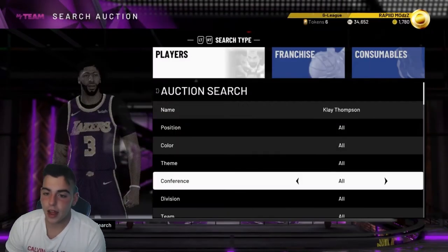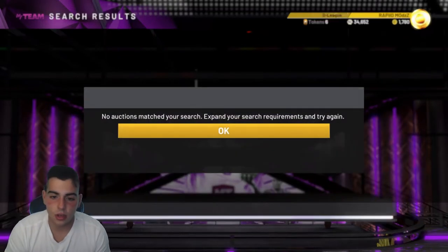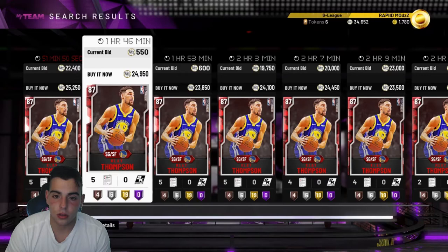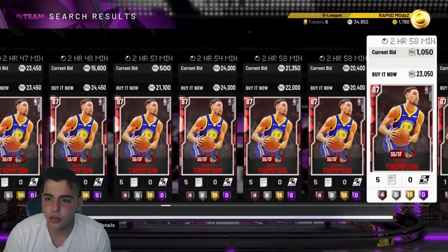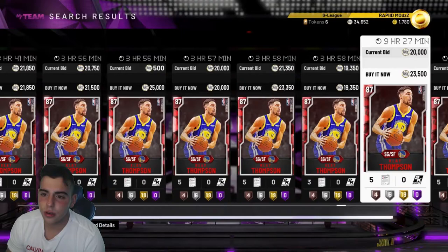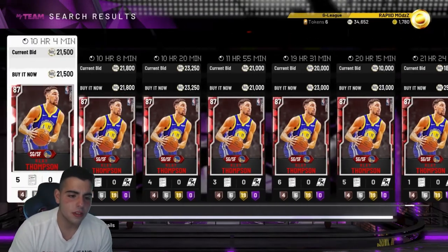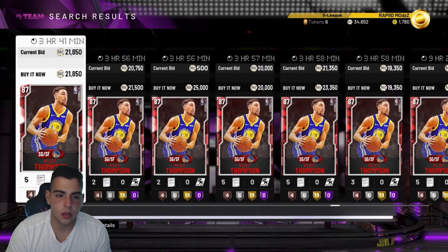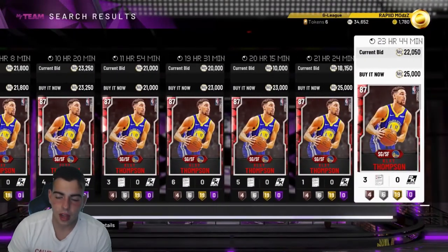Another card you could snipe is Klay Thompson — I have sniped him once. The auction is still broken, which is ridiculous. I'm pretty sure I sniped him for about $16,000 and he's around $19,000 to $20,000. He has literally six postings in the last 10 minutes, so he's pretty active. I would recommend trying to snipe him. It's so annoying how you can't scroll through the auction — I don't know how they can't fix it. YouTubers make a living off auction sniping and you can't even do it properly.